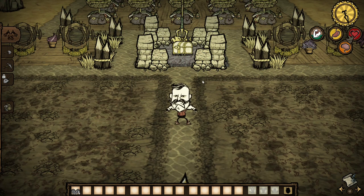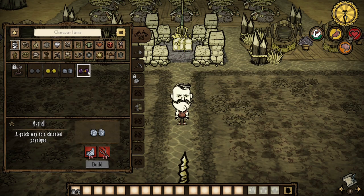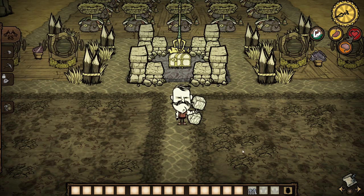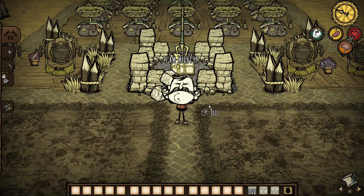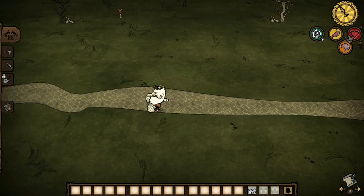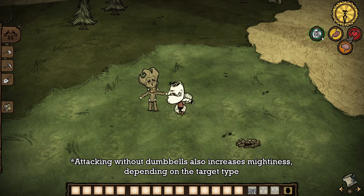Wolfgang has been further reworked in this update. All of Wolfgang's dumbbells are available without any research stations and they've had their recipes changed. We also got a new dumbbell, the Marbell — it's very cheap to make and it's better than the gold dumbbell. You can now click on Wolfgang in order to have him use the dumbbells. While mighty, you can run around with a dumbbell to prevent mightiness from being lost, and you can punch with them too to gain mightiness that way.